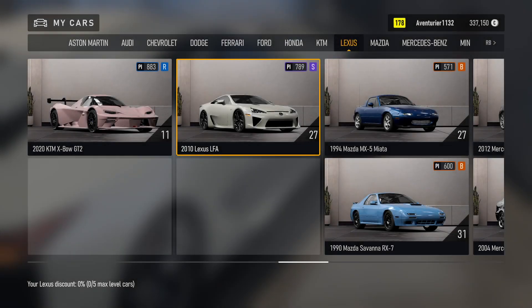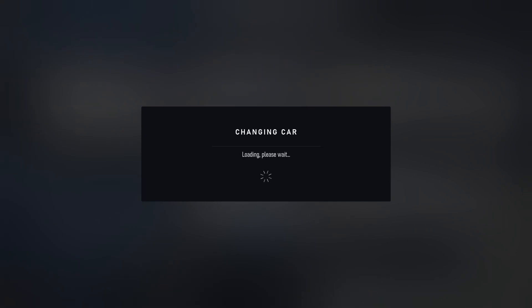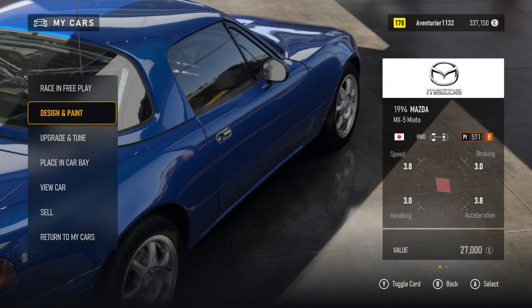My Cars. Aventurier 11. Car Column: Mazda. 1994 Mazda MX-5 Miata. Car Level. Changing Car. Loading. My Car: Upgrade, Placing, View Car. 5 of 7.